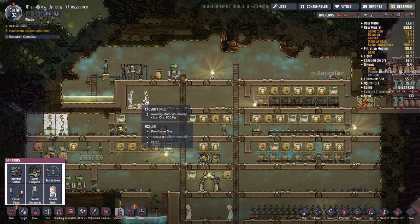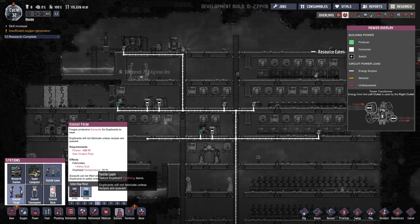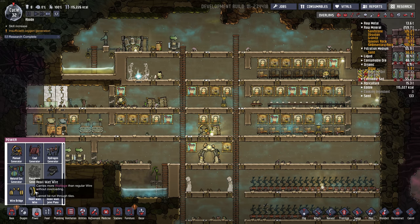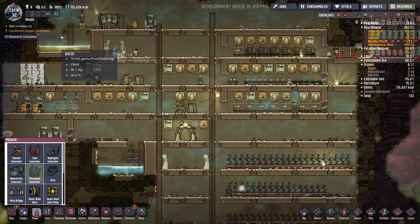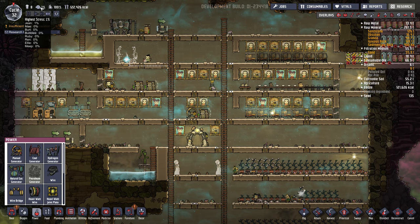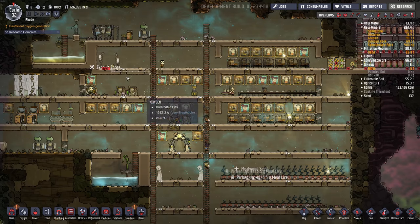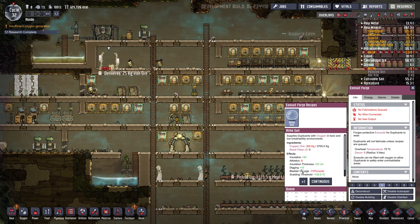Requires a lot of power — 480 watts. Makes an atmosuit. I can't remember what it needs in terms of materials — probably plastic, but I'm not sure. Immune 100, stress 1 — that's what we love to see. It's good, it's perfect. Okay let's see — atmosuit: oh yeah, reed fiber and copper ore.